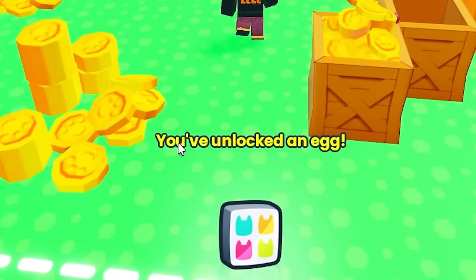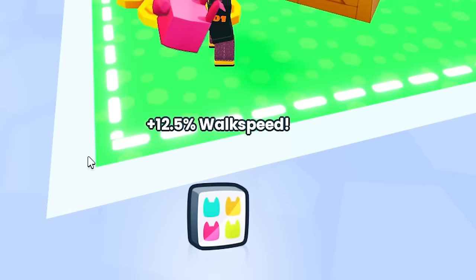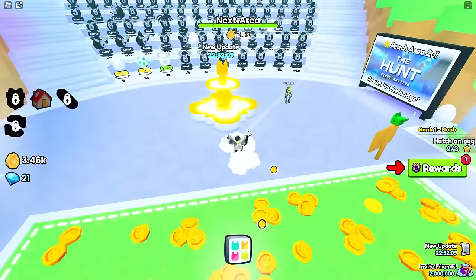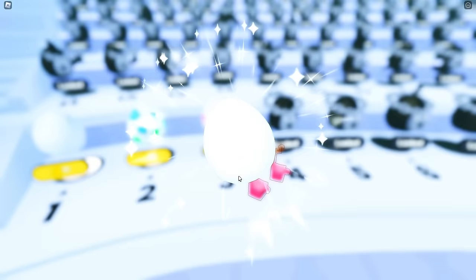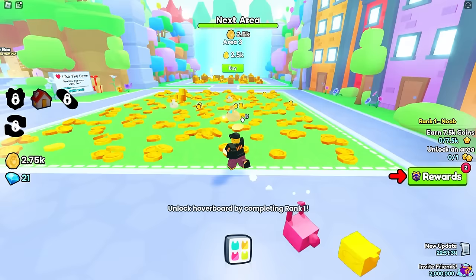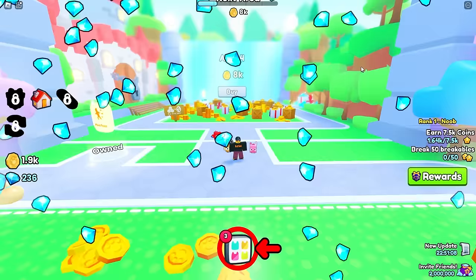Every time you unlock a new area, you've unlocked a new egg, and the eggs are more powerful. So we're going to save up enough money to buy ourselves a better pet. We're going to spend our gems on this upgrade over here which costs 30 gems — plus 12.5% walk speed, so now we can get around much quicker. And we can easily head back to the beginning of the map by pressing the teleport button. Let's buy another egg for 250. These pets are more powerful — as you level up and go through all these eggs, the pets get more and more powerful.